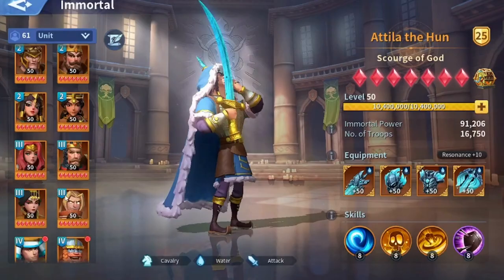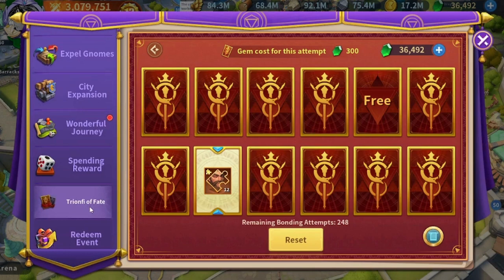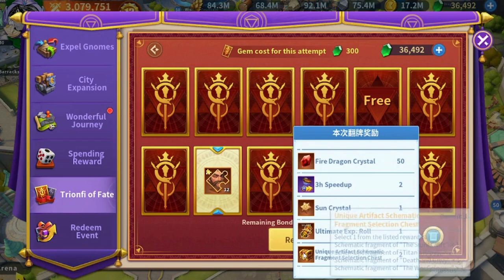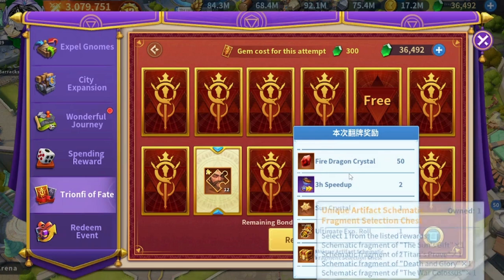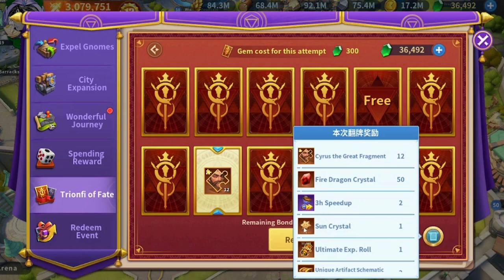I'm not in a rush to collect Cyrus — I don't actually need him right now, but I might need him in the future for my fire march. So I'm just going for the slow game by collecting him through Triumph of Fate. Same goes for the artifacts: if you're looking to claim an artifact for free, you can do what I'm doing. If you're in a hurry and have enough gems, you can spend some to get the artifacts faster. Along with this there are also a lot of full rewards — you can get speed ups or sun crystals, which are very important right now to develop artifacts.